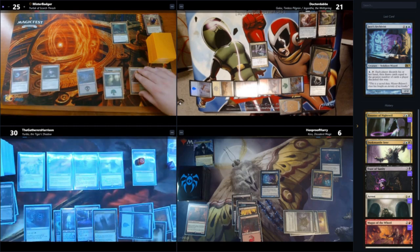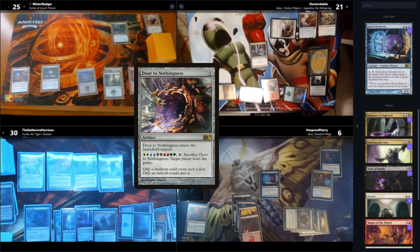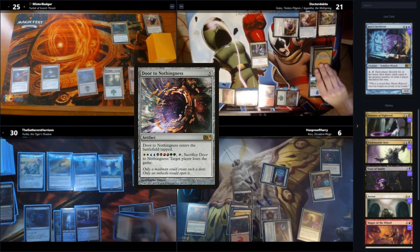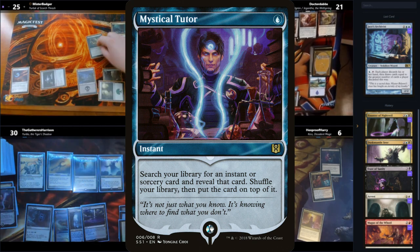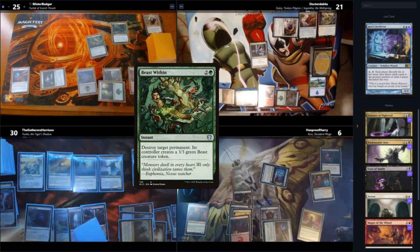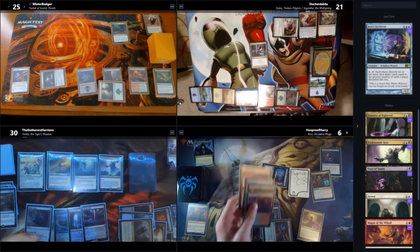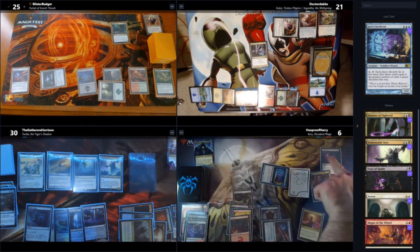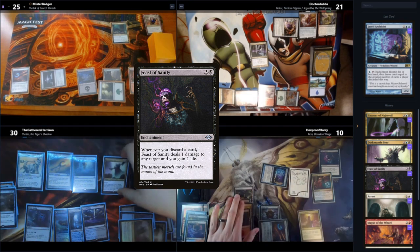All Mr. Badger can really do is untap and wait, so he passes nearly immediately. Dr. Dabs plays his Door to Nothingness on his turn. Harry wheels on his turn — I Mystic Tutor to pick one of the cards I'm drawing into. Mr. Badger casts Beast Within so Sorin doesn't knock someone else down to 10, and I get a Beast Token. We all wheel, and since Harry discards 4 cards, he gets to shoot something for 4 with Feast of Sanity — so he shoots down the Dustmantle Seer.